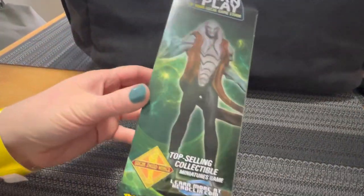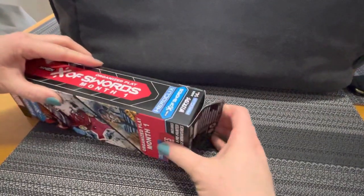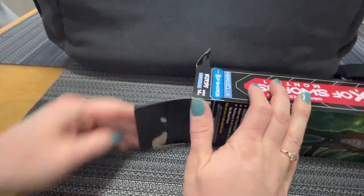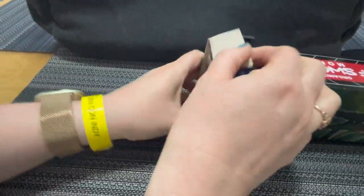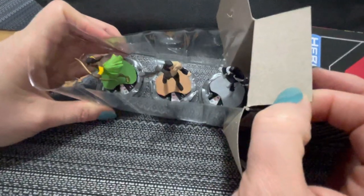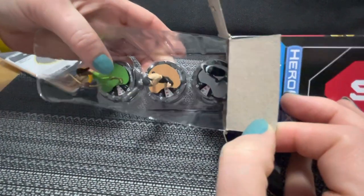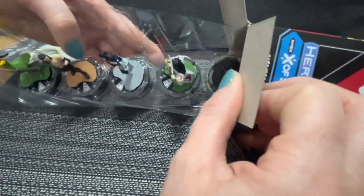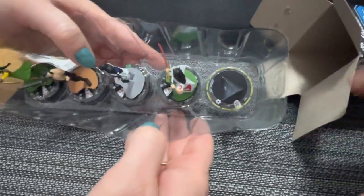These are different figures than the regular X of Swords set — all different figures apparently. Opening it up, we've got a card pack. There is a Green Priestess, a Gray Crow, a Risque, a Gorgon, and a God Killer Sword. Looks good!